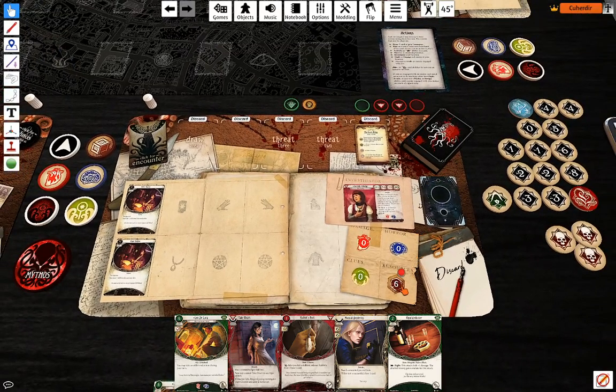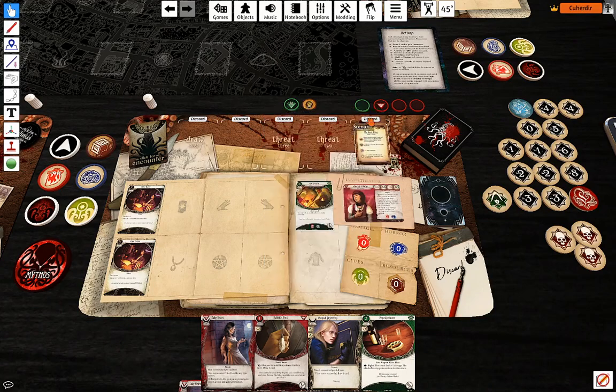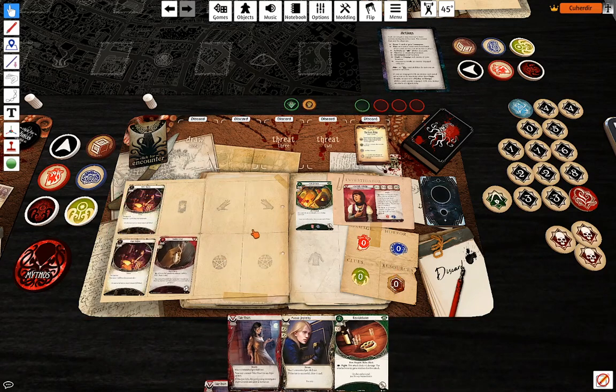First action: take a resource. Second action: play best friend Leo DeLuca. Third action: take a resource. Fourth action: Rabbit's Foot. Slow and steady start.